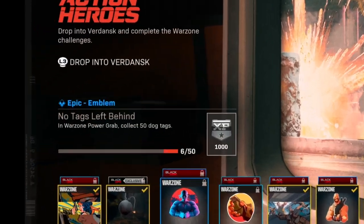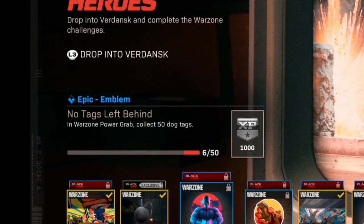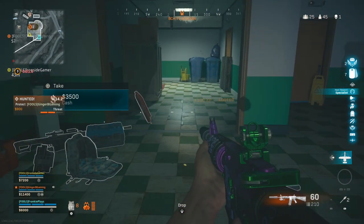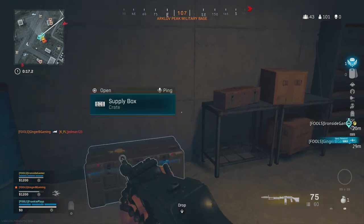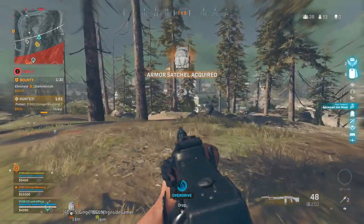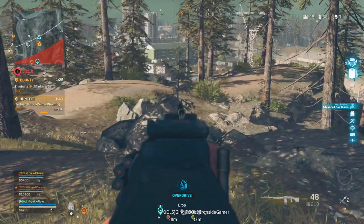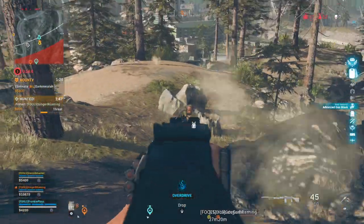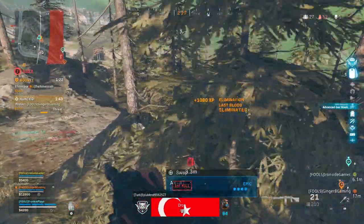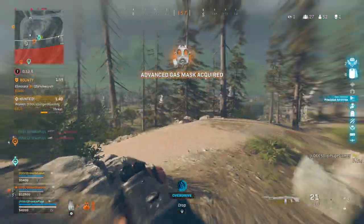Next up is to collect 50 dog tags in Power Grab. This one's pretty easy also. The red boxes always contain dog tags, the blue boxes sometimes contain dog tags, and a killed player always has dog tags. So it's up to you how passive you want to be and how quickly you want to do the challenge. If you go for a mix of killing players and orange crates, you should have this unlocked in a few matches.